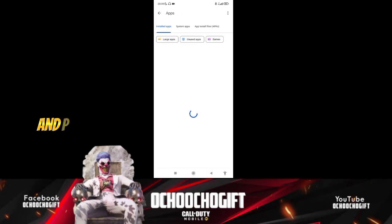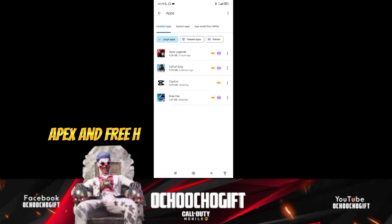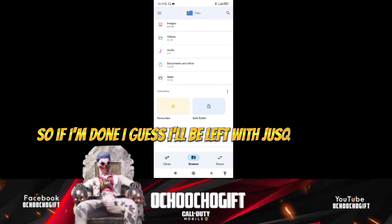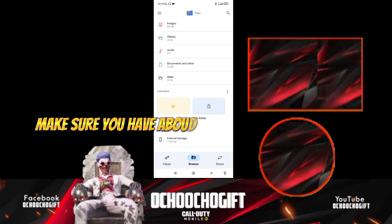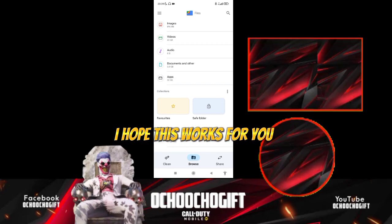Right now I only have 17 gigabytes on my phone — my videos and apps take up a lot of space. I have games like Call of Duty Mobile, Apex, and Free Fire, and Call of Duty Mobile actually occupies a lot of space. So if you want to download Call of Duty Mobile, make sure you have about 20 to 25 gigs free on your phone, then just go to your Play Store and download it for free.